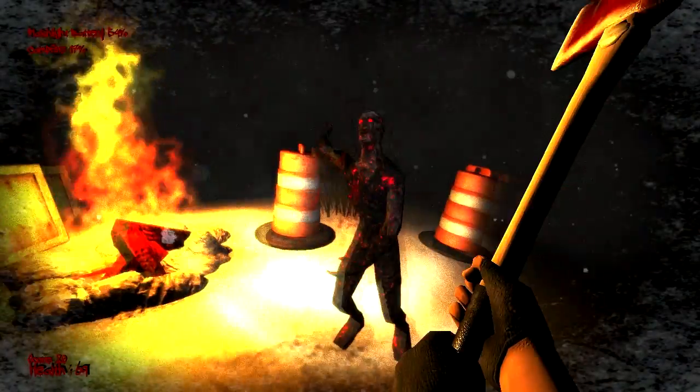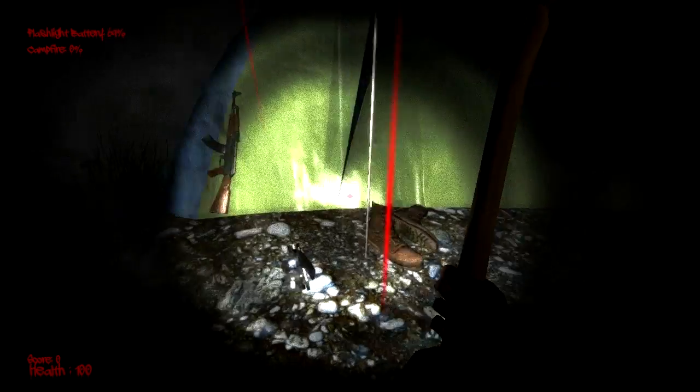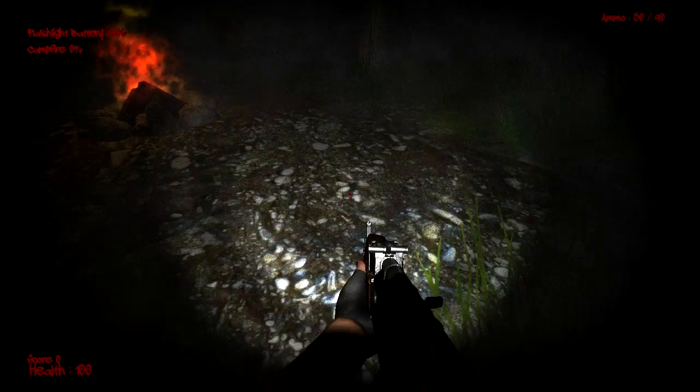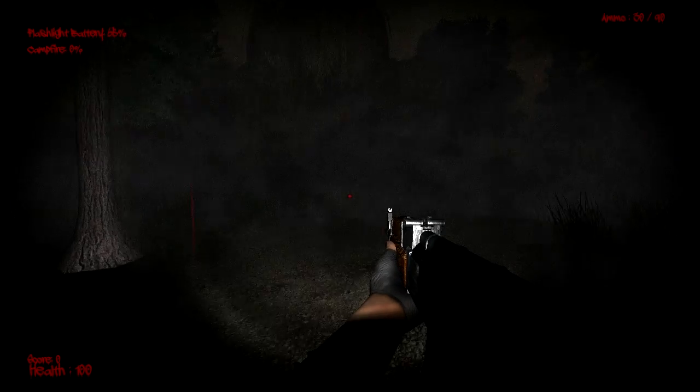Besides the infected zombies, you have a large variation of infected animals and other creatures. There are also unknown monsters in the game which you will most likely just want to run away from. All of these enemies have varying amounts of strength, speed, and health, making you really want to choose and strategize how you go about killing each one of them.